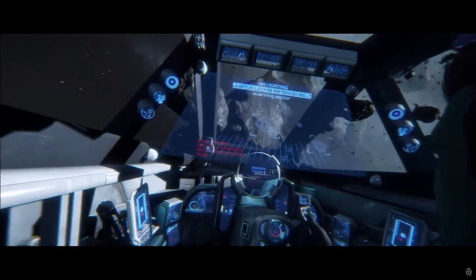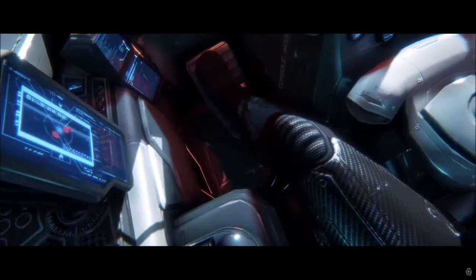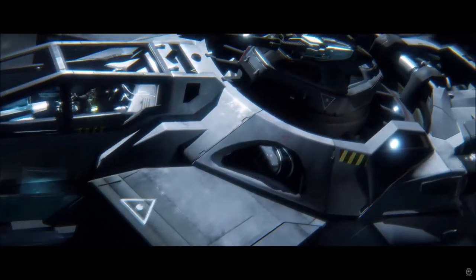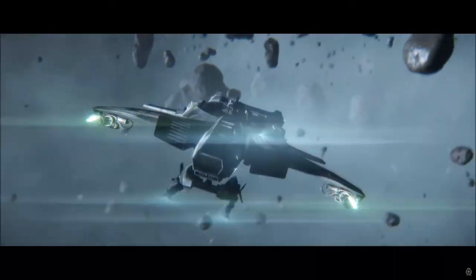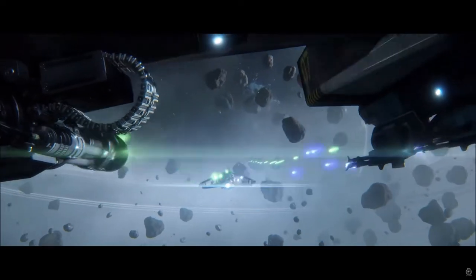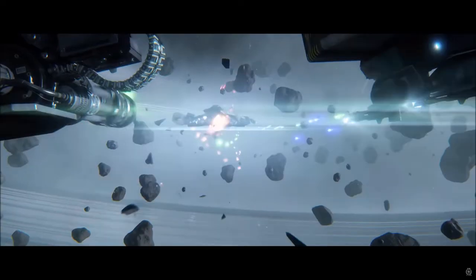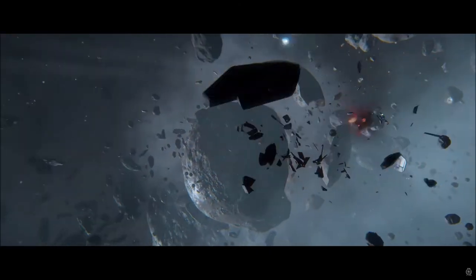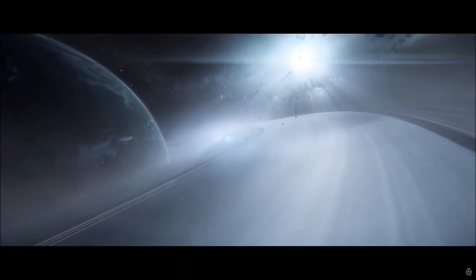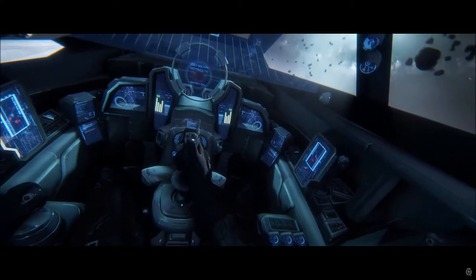Possibly Star Citizen's most recognisable ship is the Hornet medium fighter, and it's got a whole bunch of variants. The F7A is the military variant and not normally available to players. The F7C is the civilian variant with non-military components. The F7C-M is the Super Hornet with two crew, a manned turret, and a jump drive. The Ghost is built for stealth with low emission drives and void armour tech. The Tracker is a pathfinder with advanced radar sweep for exploration or squadron command and control.